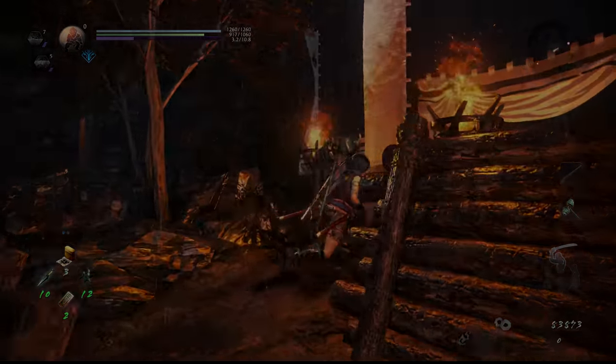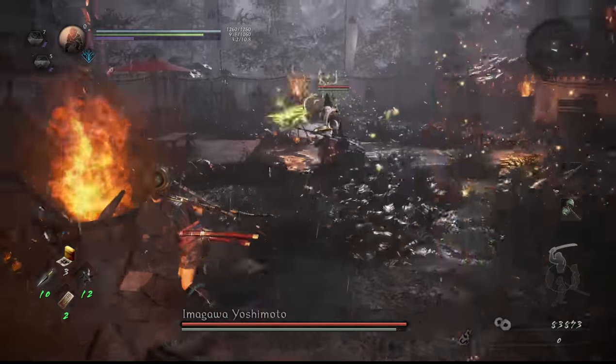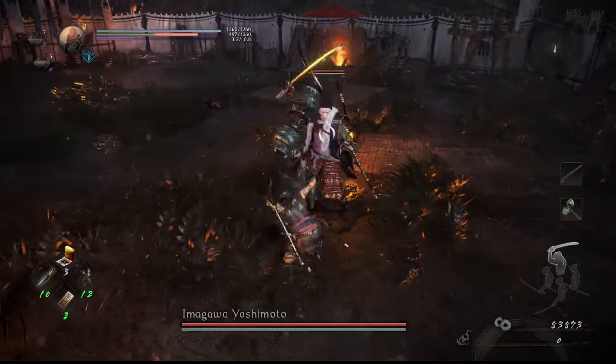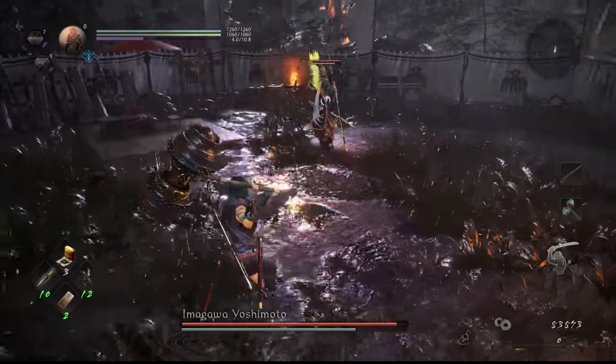Enter and he'll do one of a handful of attacks. If it's the red attack, I prefer to run left until the electricity pool it spawns is gone. If it's an arrow attack, hold your block button down while dodging through the arrows. The attack he just did is the one to look for, as you can immediately follow it with two easy high stance strong attacks.